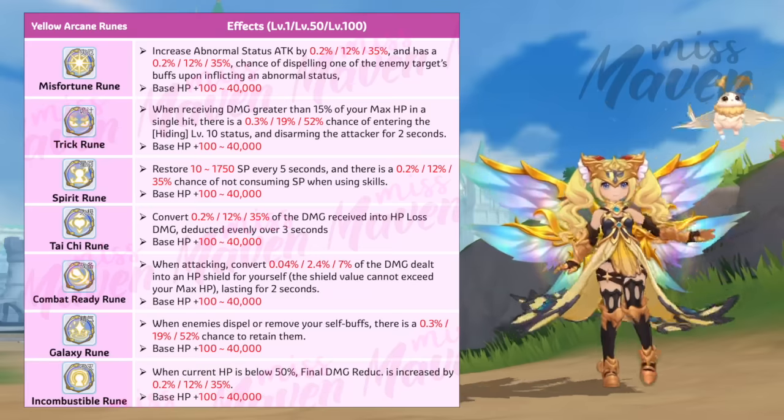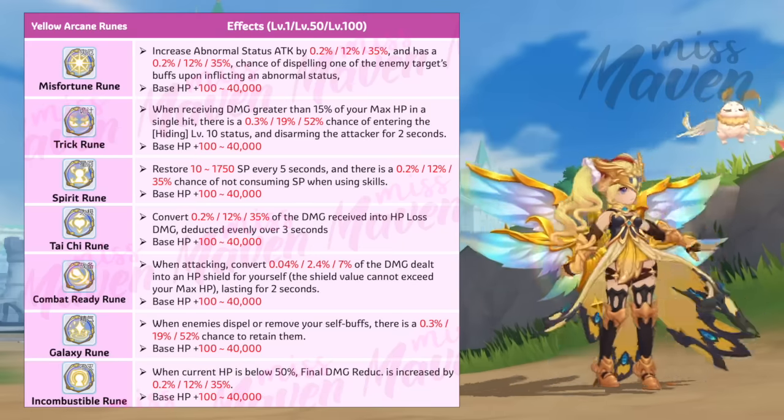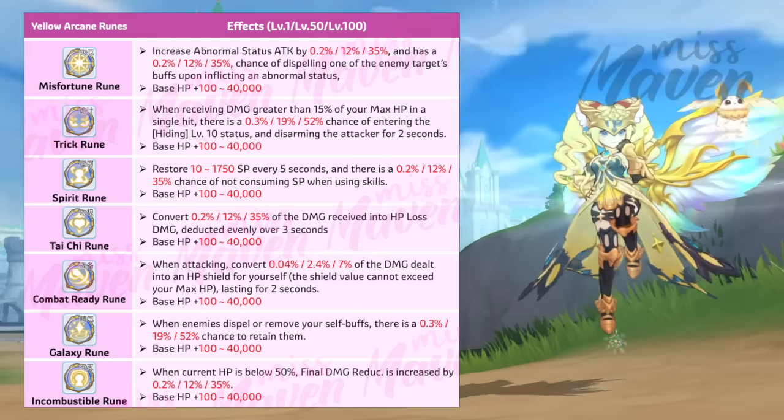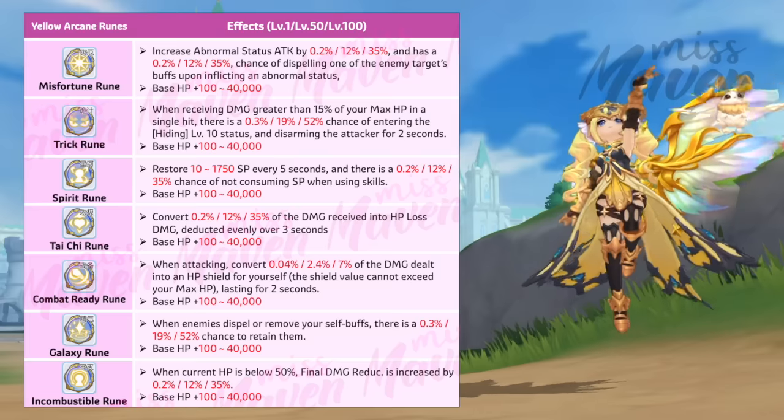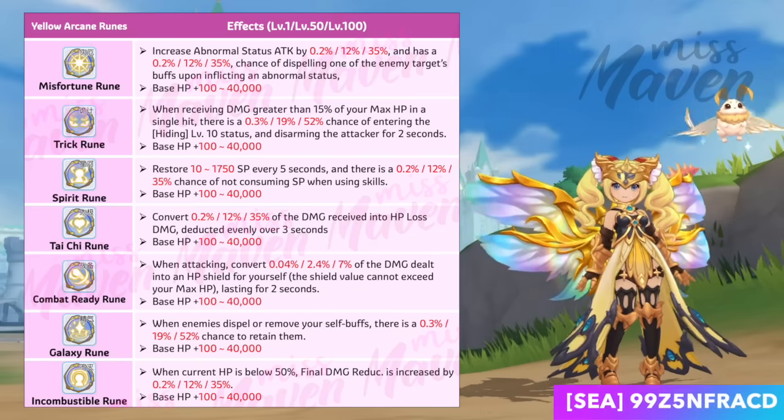Seventh and last is the Incombustible rune, which enhances your final damage reduction by up to 35% when your HP falls below 50%. Thus, this rune is a versatile choice for improving overall survivability, whether you are DPS or support.